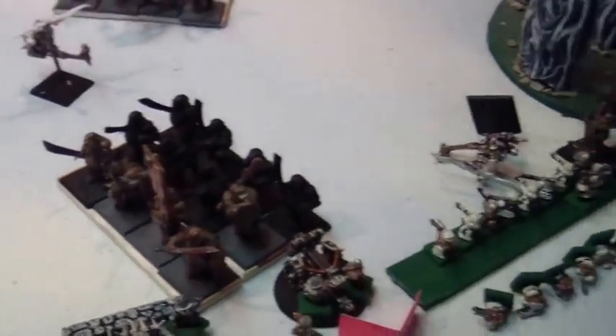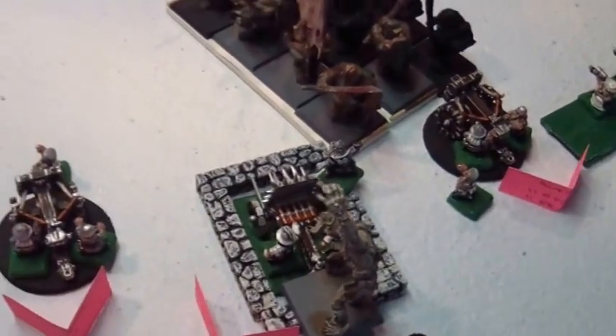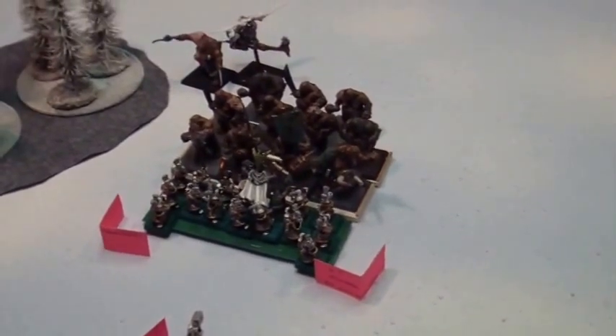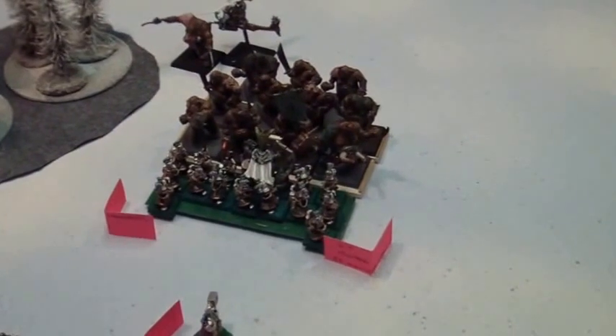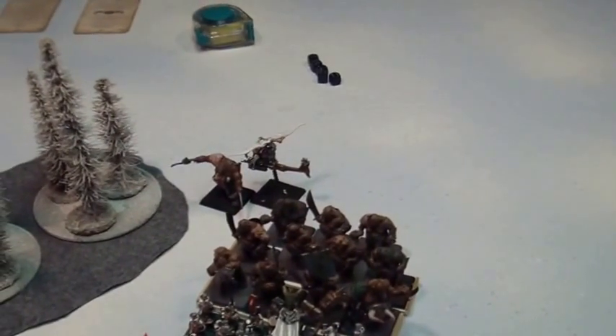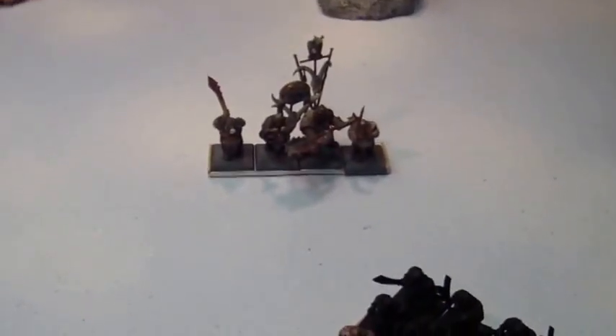My turn: We charged the miners in. We charged the gyrocopter into the rear. He's on his overrun — he'll probably kill this Organ Gun. Move the BSB out because on his turn he'll charge the bolt thrower, then overrun and get into them. I charge the hammerers into that unit there and we're hoping for some good stuff — it's a lot of attacks though. I also charged the gyrocopter into the flank of his level two — charge and a flank, hopefully I can win there. We'll do some shooting: the bolt thrower did a little work, the cannon killed two, the bolt thrower killed one. Steve passed his panic test.